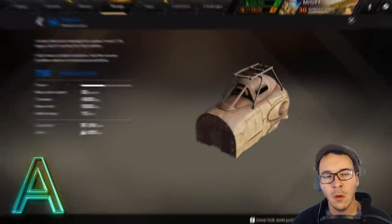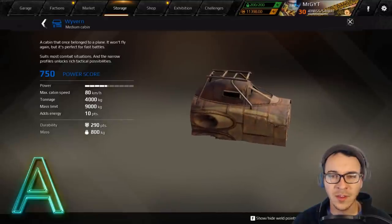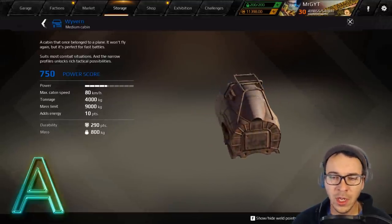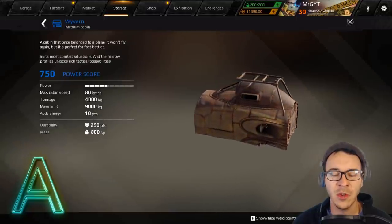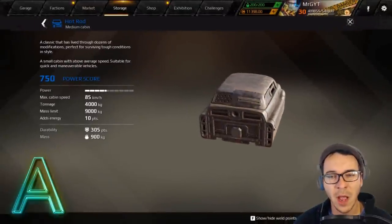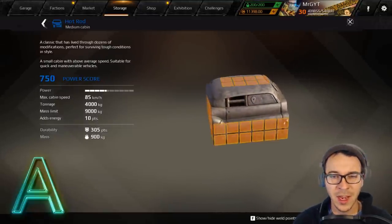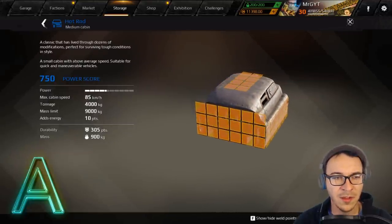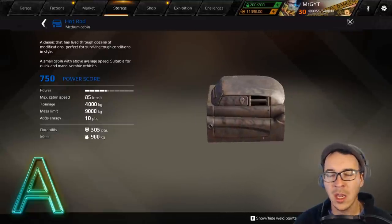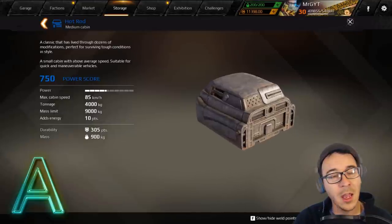On to blue A-rated cabins. The Wyvern is a medium cabin giving good speed, tonnage, and power. They did improve it about a year and a half ago by adding weld points to the top. It's fast and you'll have a good time driving it — it was my first blue cabin. The Hot Rod is absolutely a cabin you need if you're making hot rod art builds — tiny, small, compact, good speed, good tonnage and mass limit. A versatile little blue cabin.